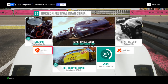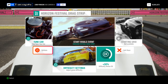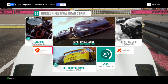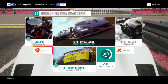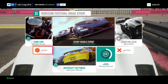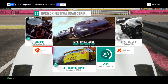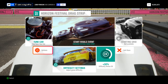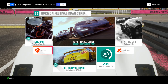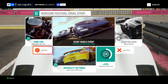Welcome back to Forza Horizon 4. Today I have an updated tutorial on the fastest launch in this game for drag racing — the method that all the leaderboard times are set with. I did make a tutorial on this before, but a few people have been getting confused and haven't been able to get it to work. So I'm making this updated version where I'll walk you through step by step with commentary, so hopefully it's clearer and you get it working by the end of the video.